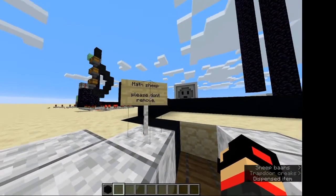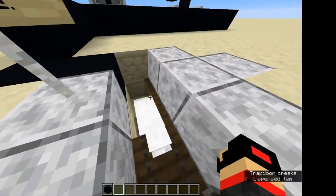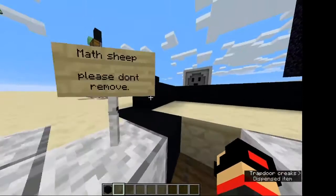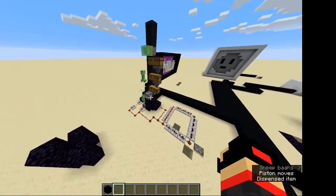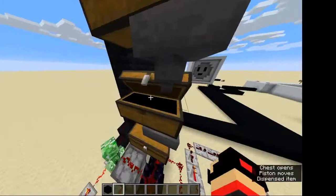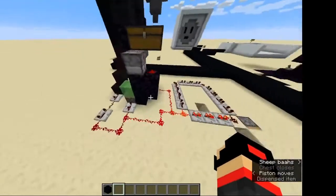Math sheep — please don't remove — but I'll remove this at some point because the sheep can't get out. This creeper launcher works by putting creepers in here — it's very simple, it goes in here, and then yeah.